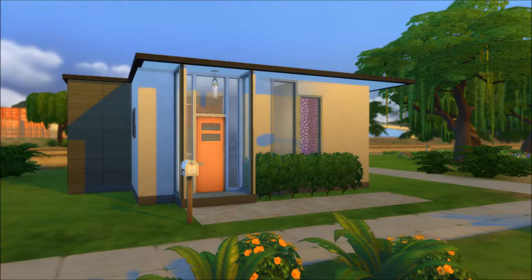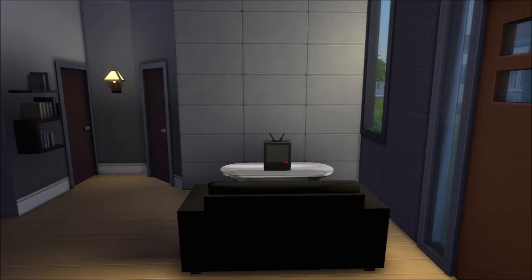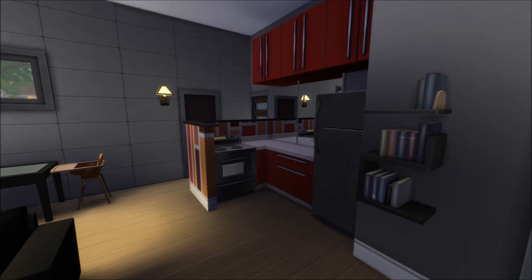We are now in the screenshots. This build was pretty quick — it's base game and I tried to keep it under around $23,000. There's a small dining area, a small kitchen, a small living room — everything's pretty tight and cramped. An adult sim and a toddler can live here no problem, pretty much.